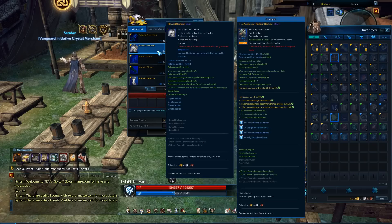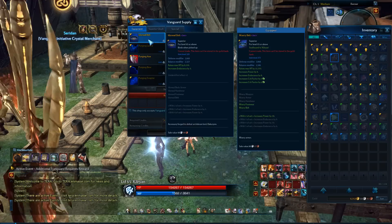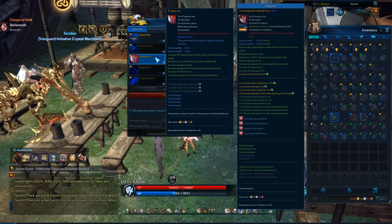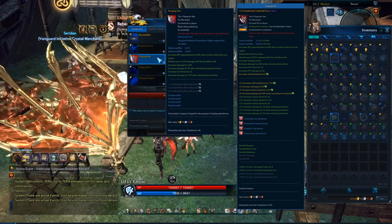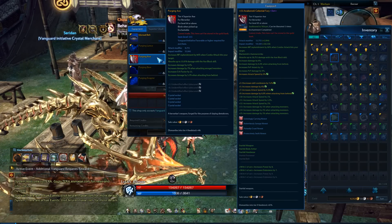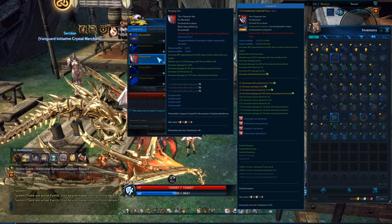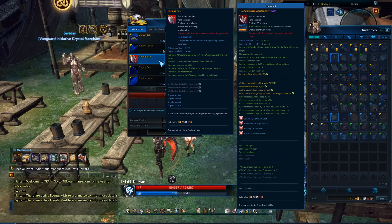As far as Idoneal, there is the chest piece, the gloves, the boots, as well as a belt. You also have the equivalent of the Idoneal weapon, being the purging weapon. Keep in mind, the purging weapon actually drops out of the Marseilleus Catacombs, so if you don't want to use Vanguard credits to purchase it, you can go that route.